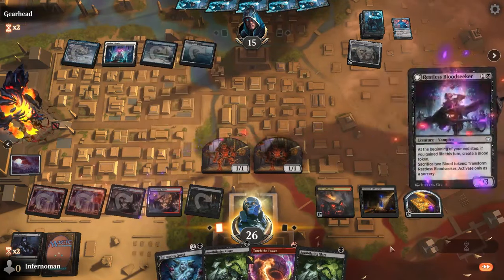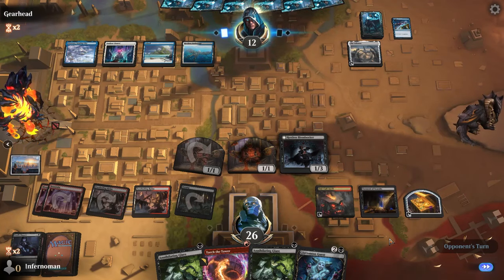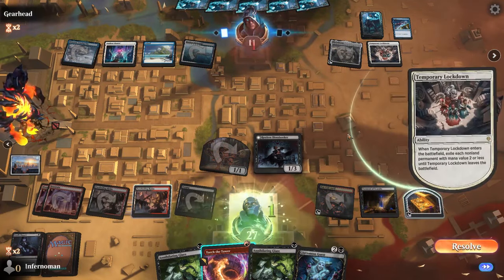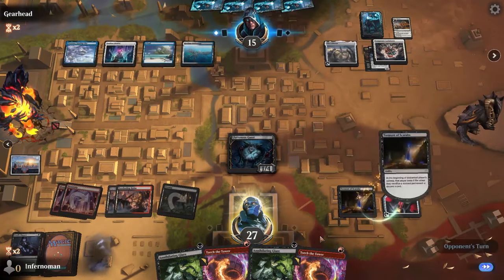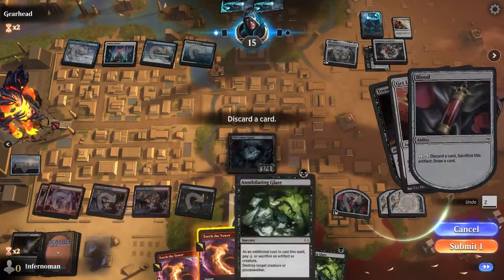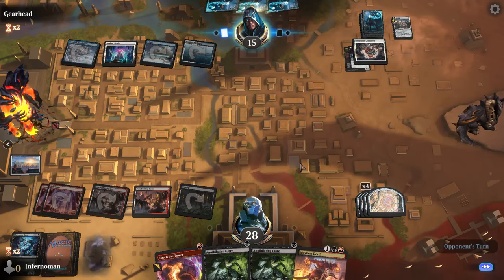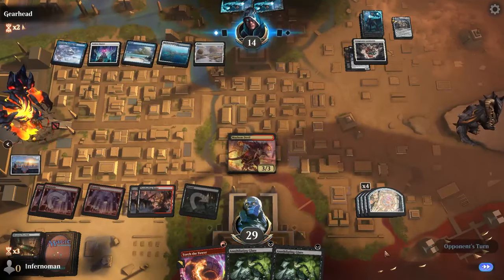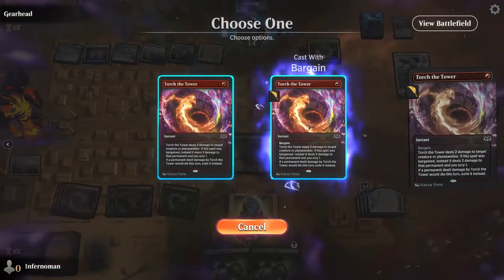Deadly Dispute helps you draw faster and provides pseudo-ramp via the Treasure token. For removal, Torch the Tower is great early-to-mid game while Annihilating Glare is better for bigger mid-to-late game threats. Oni-Cult Anvil lets you go wide slowly with Construct tokens that can chump block or be sacrificed to create a never-ending engine, triggering Gluttonous Guest and Mayhem Devil. If you get Torment of Scarabs to resolve in the late game, you will win very quickly.